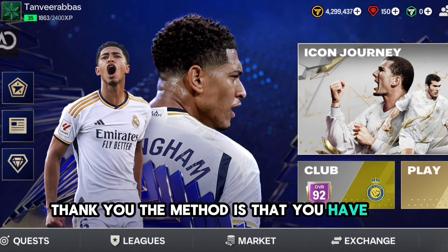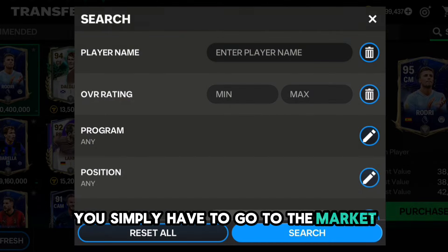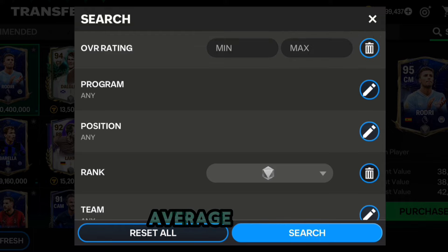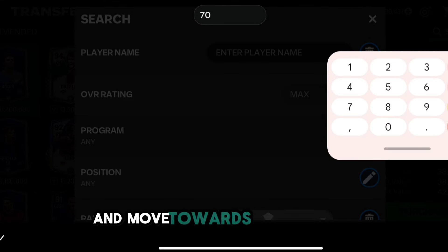The method is that you have to first go to the market and buy the player. You simply have to go to the market and search for a player with 70 average. You have to search quickly and move towards the next step.